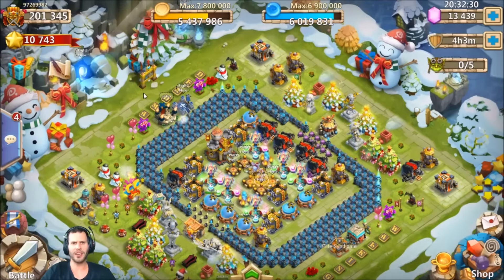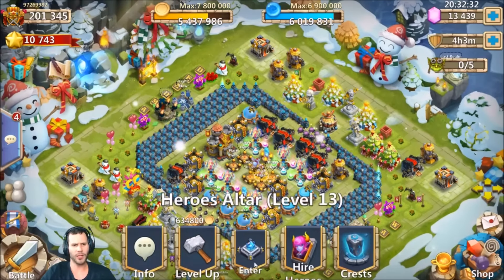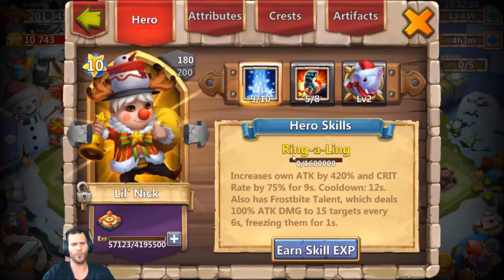What's going on guys, this is JT here. We're on the Android server on my good friend Nine's account because he has this double-evolved Little Nick with five of eight stone skin, already at nine of ten. I'm going to be showing off Little Nick in all kinds of different game modes: arena, lost battlefield, and HBM.